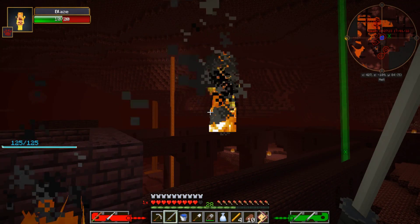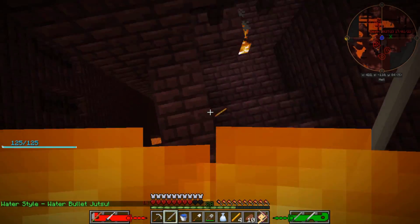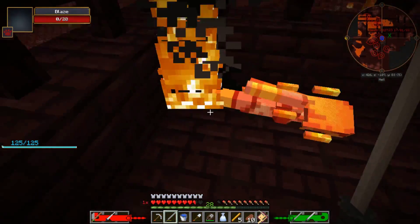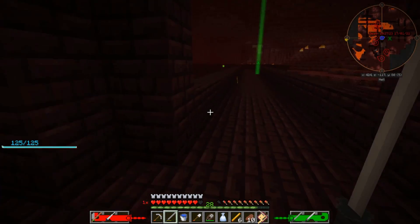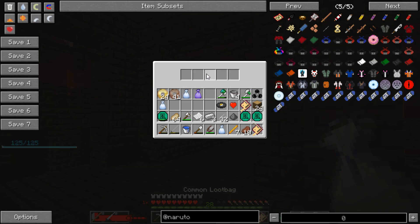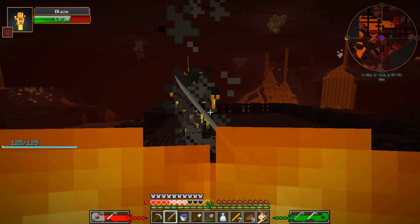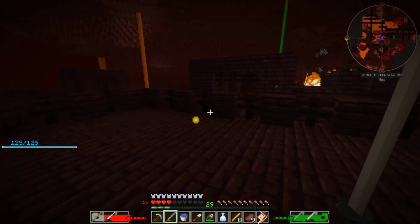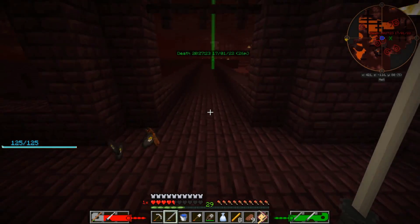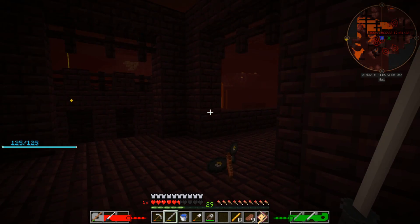Back in the Nether with much better armor — I'm tanking so much better now. Water bullet jutsu! I'm burning though — need to kill them before they summon friends. The blaze dropped it! I'm not sure how many rods I actually need for everything, but the difference good armor makes is massive. The spawner is going and I'm taking much less damage. Got eight rods — that'll be enough for the tool upgrade. Let's get out of here!